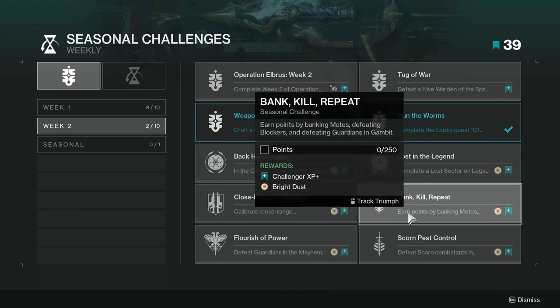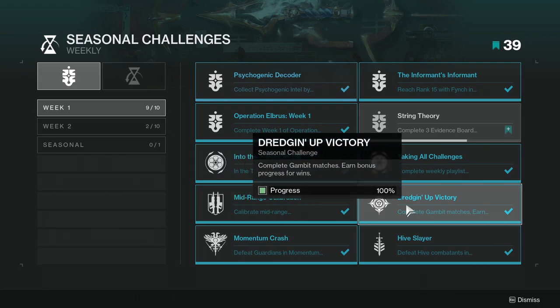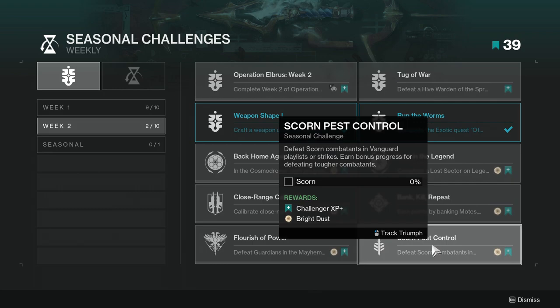Bank Kill Repeat — earn points by banking motes, defeating blockers, and defeating guardians in Gambit. This one shouldn't be too rough, although I understand people don't like Gambit. Just play the game however you want — killing guardians might give you a little more boost. If you're doing weekly bounties for this, you'll probably complete it naturally. I ended up finishing this one just from doing weekly bounties across two characters, so it should be quite simple.